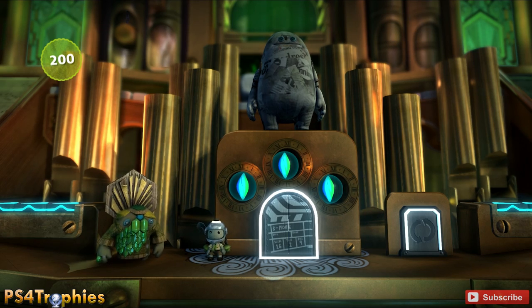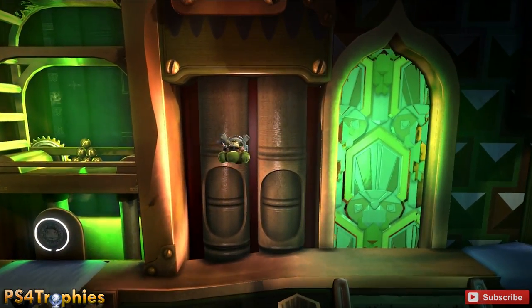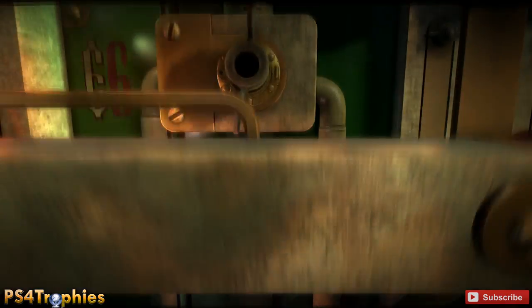Hey guys, this is Brian and I got a quickie here for you. This trophy is called Wonder Wanderer and it requires you to discover the Team Picks portal in the Ziggurat. The Ziggurat is the second main world where you find Toggle, and what you need to do is as Sack Boy, go up to the top here.